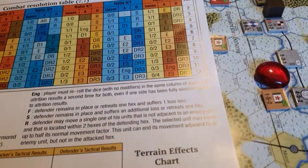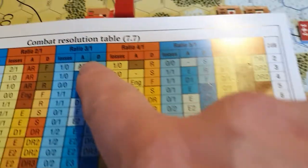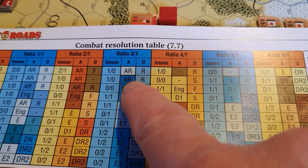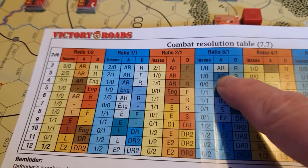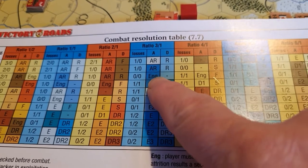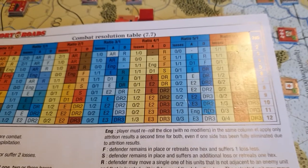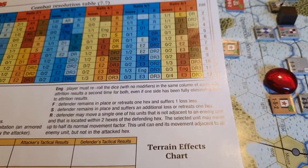Another thing about elites: if you use an elite unit when you apply your attack or defence result, you see all these colour-coded results on the table. When an elite unit is the attacker, you don't have to take the AR result. Say I rolled on the 3 column — I don't have to take the AR; I can take any tactical result which is in the same colour. So I could go for Engaged, I could go for E, I could even go for E2 or E3. That shows that an elite unit can control the battle much more effectively than a normal unit.